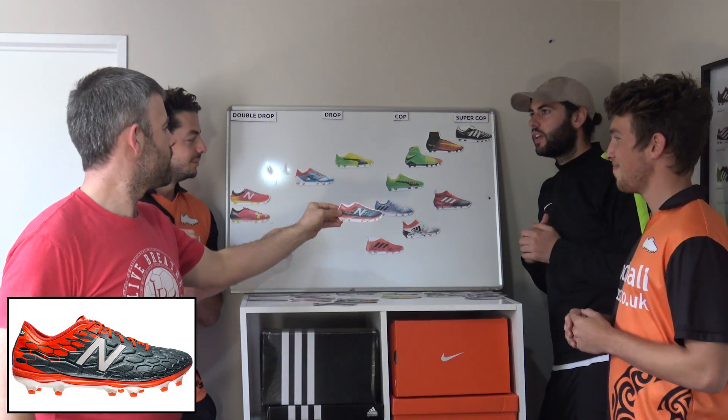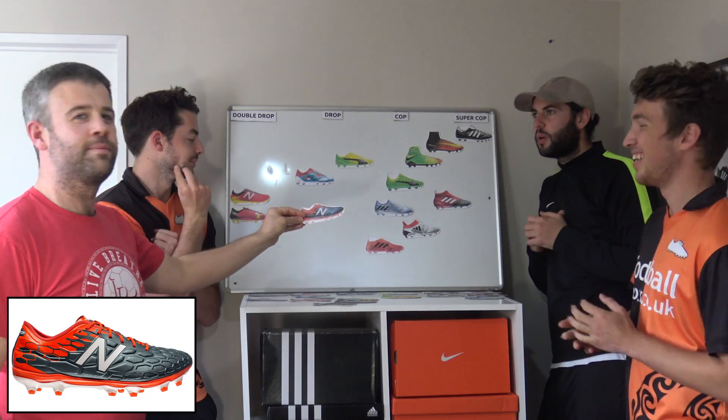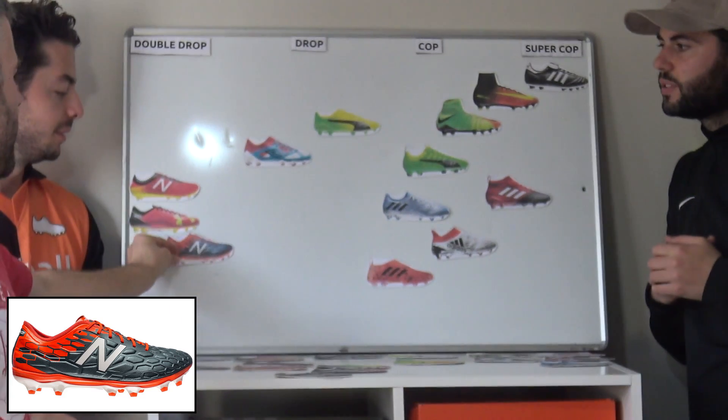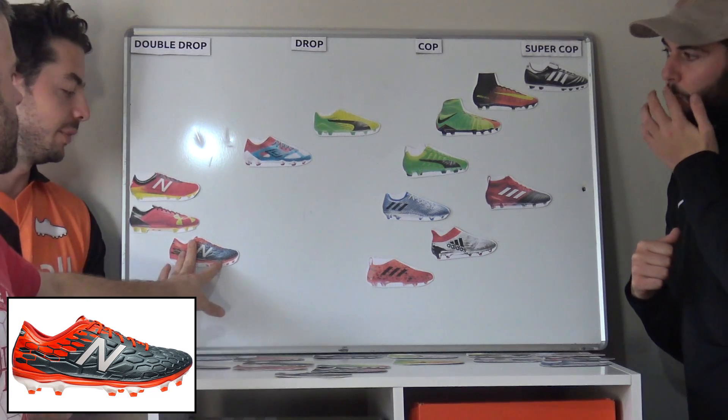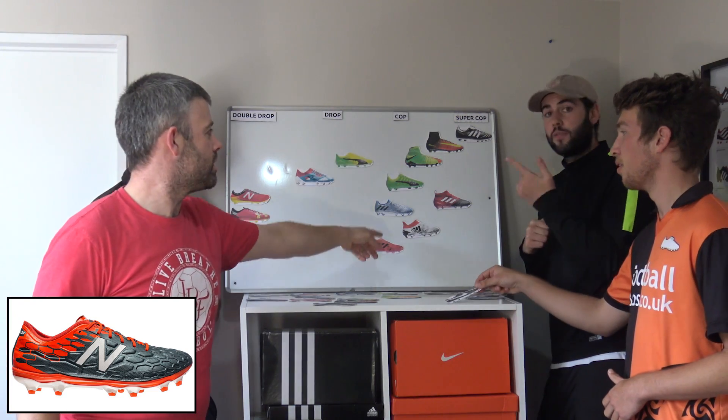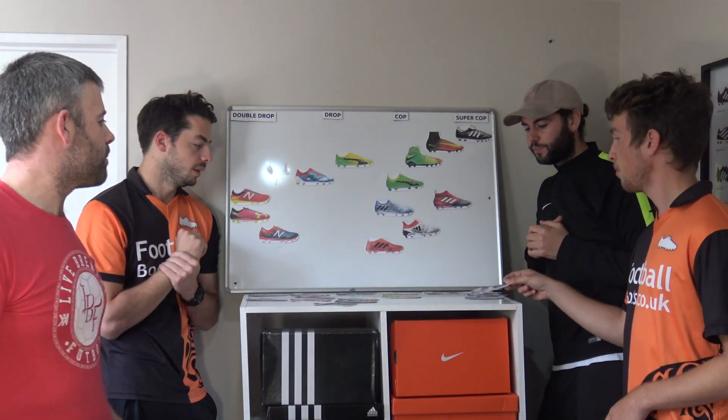Bizarro 2.0 — it's too bulky, it's like a box of tissues. Imagine putting a box of tissues on your feet, that's what you get. That has to be double drop, right? Very close — not as bad. Very close. It's about there. The original Bizarros would have been a lot further — the original Bizarro is a good boot. They're going backwards.